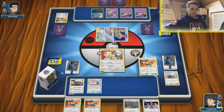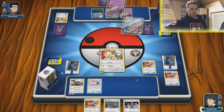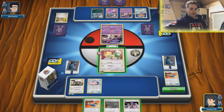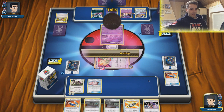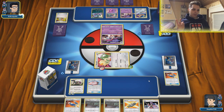Going for the Custom Catcher — targeting down this Malamar and going to retreat. Our Recycle Energy is something we have to keep in hand. We have a two retreat cost thanks to the Absol, but he has to burn a switch either way. Drawing two cards from Katerday. Okay, here's the Tackle. We already have the Tackle — that means Mallow & Lana as well as Lucario & Melmetal.